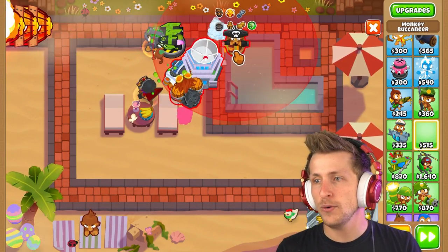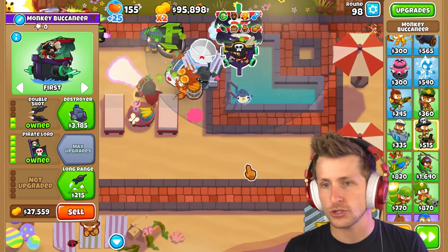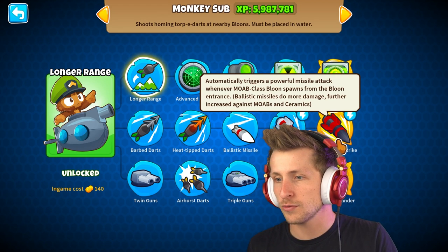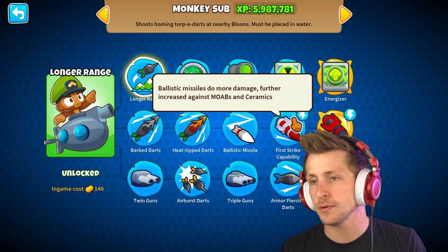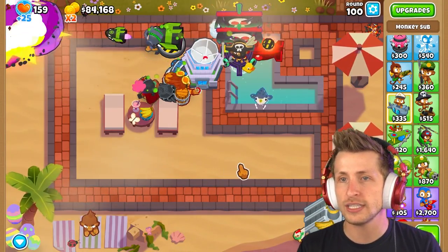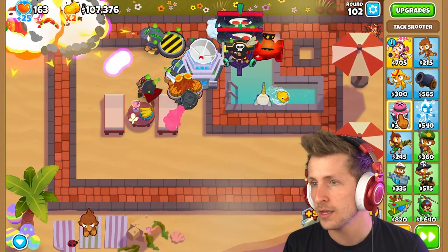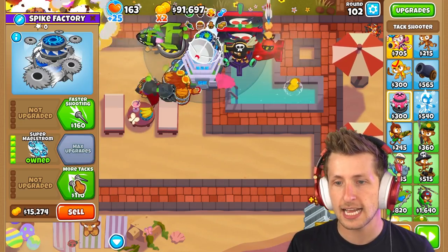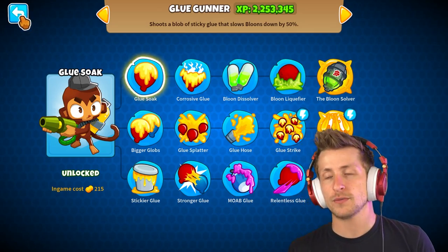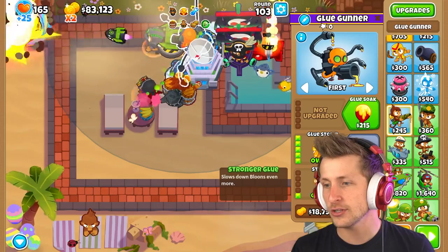Let's get our boat, the monkey pirates, and then the pirate lord. We can get faster shooting and double shot to duplicate the cannons further. The middle ability automatically triggers a powerful missile attack whenever a MOAB class spawns, with ballistic missiles doing more damage — basically makes ballistic missiles insane. The BAD literally just died right off the bat. Let's get our blade maelstroms maxed out with more attacks. For the glue gunner, glue weakens and slows balloons further — look at his range, what the heck! Let's get stickier glue and stronger glue.